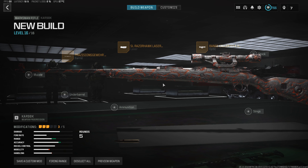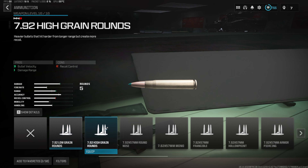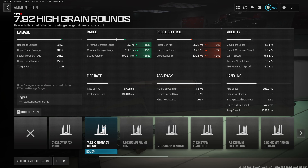Getting right back into it — for the next two attachments, we do want something that's going to increase our damage range. So we are going to throw on the high grain rounds, giving us a 15% increase to both the effective and the minimum damage range, as well as 15% to the bullet velocity — upping our one-shot kill range to almost 82 meters and getting this thing as close to hitscan as we can.